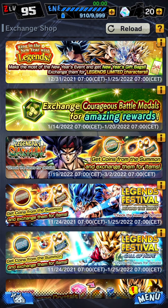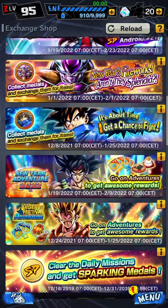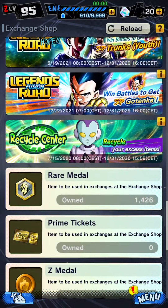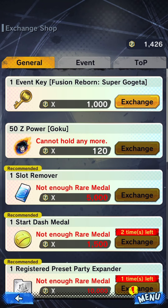Rare medals can be found by playing the event's Let's Fight 3 times a day, with 100 medals as reward per battle, which makes a total of 300 medals per day if you play all three, or by completing challenges and tasks in the main story.